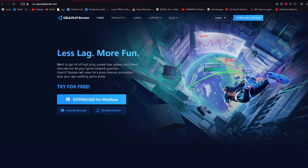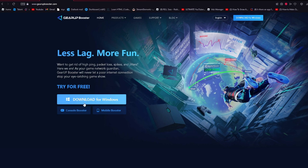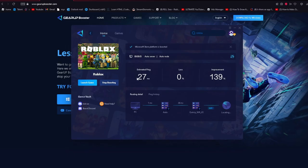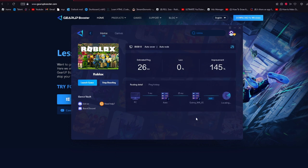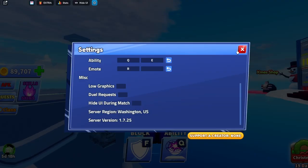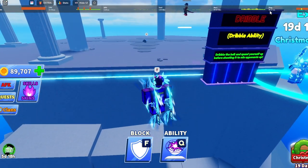We download something amazing — an app called GearUp Booster. Head to their site and you can see less lag for Windows, console, or mobile. Once downloaded, sign up and you can pick from loads of games, including Roblox. Look at this — estimated ping 27ms, improvement by 140, just for having this. It automatically put me in a better region: Washington, US. My ping already went down to 50 to 60.